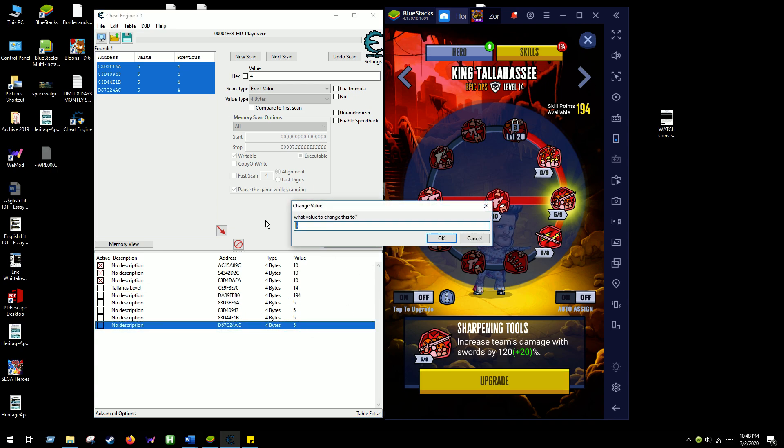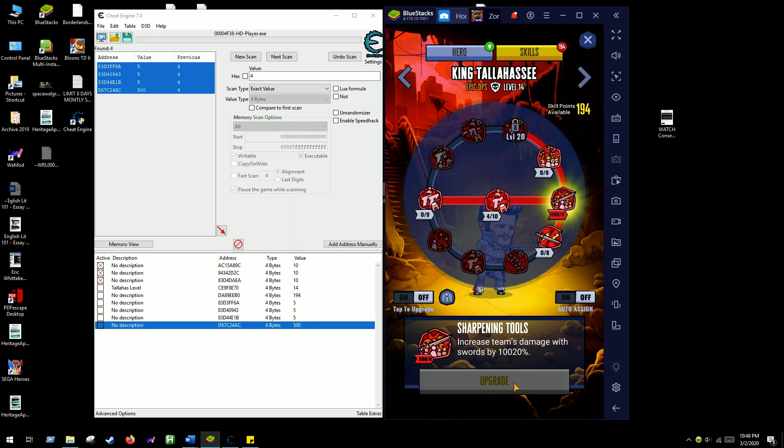So let's go ahead and change that to 500, then try to upgrade again. Boom - it's at 500 now, and the team's damage has now increased like 10,000%, which would not be able to happen otherwise.